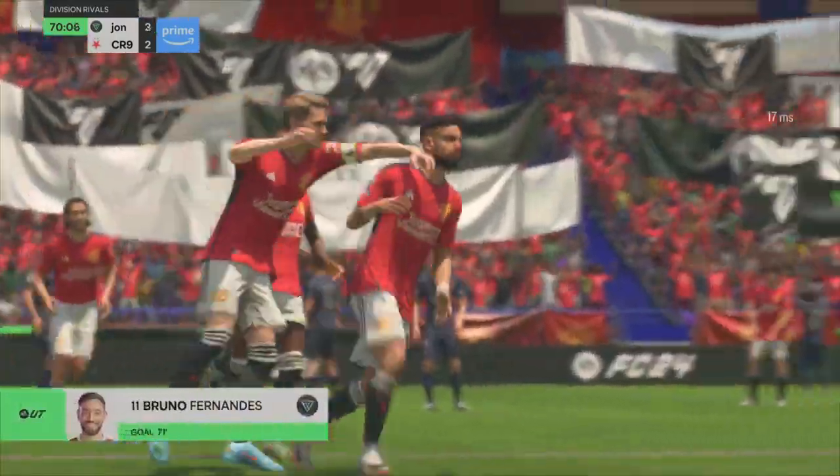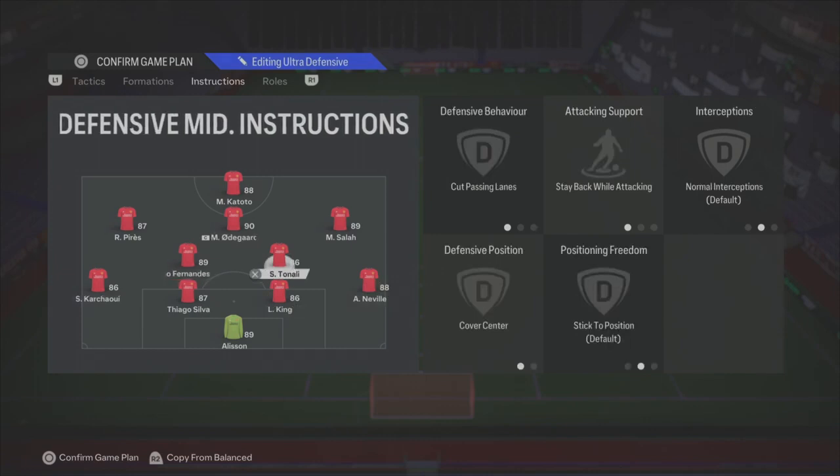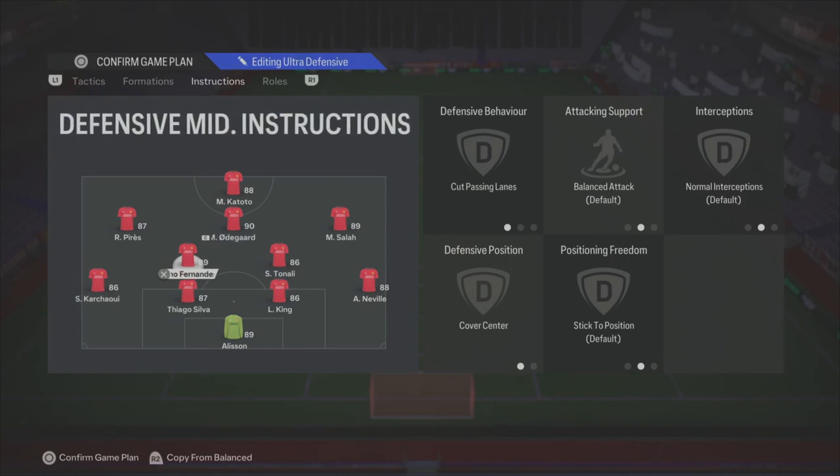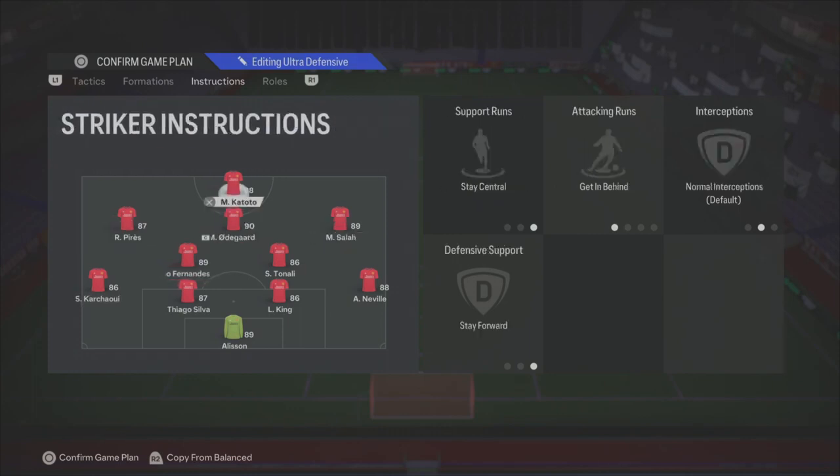Let's jump into the instructions. On the left back and right back: stay back, mixed attack. Your DM: cut passing lanes, stay back, cover center. Your box-to-box midfielder: cover center, cut passing lanes, balanced attack — you want him getting in the box as often as possible, so you need a high-stamina box-to-box CM. I'm using the inform Bruno. My CAM: balanced and get in the box for crosses. Wide players: come back on defense, get in the box on both.